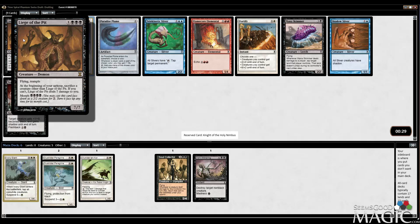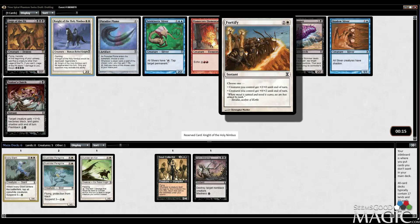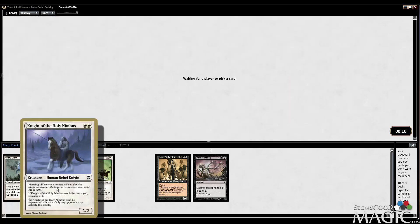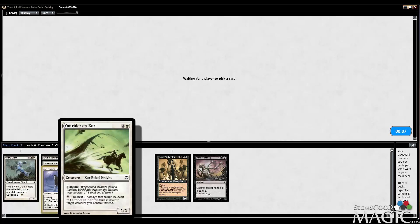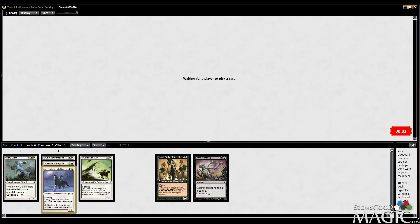Wow, this card is extremely good in mono black. Telekinetic Sliver seems good, I guess. Fortify is in this set — I did not realize. I'll take the Knight. If it would be destroyed, regenerate it. That combos with Outrider Encore. They're also both Rebels, which is relevant because there are Amrui Scouts in this set which search for Rebels — although, again, kind of super awkward in the Soul Collector Dark Withering deck. So we'll see how that goes.